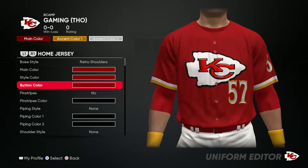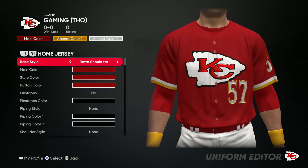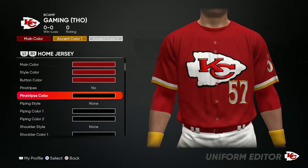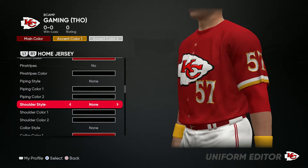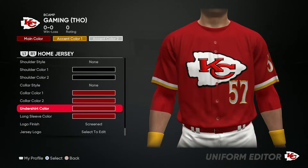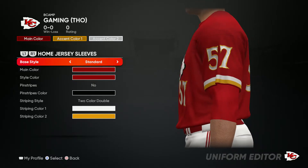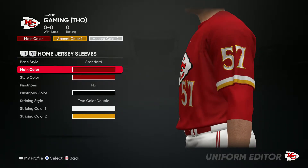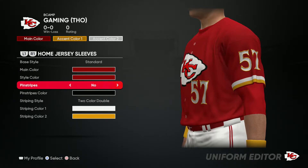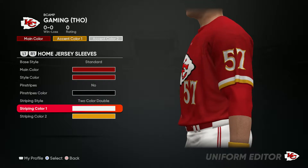Now we get to the jersey — go ahead and throw the logo on there, retro. For shoulders, you're gonna do red, red, red — no pinstripes, no piping style, no shoulder style. Then collar — all of these are red. Once you have that, go to the side jersey sleeves: main color red, style color red, no pinstripes, two color double for the striping style.